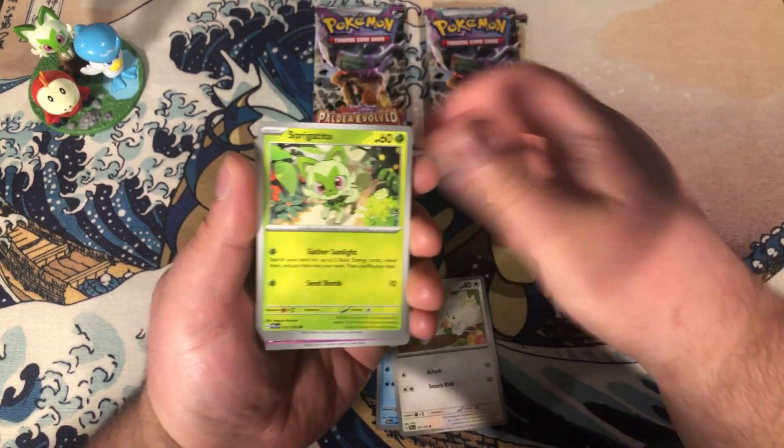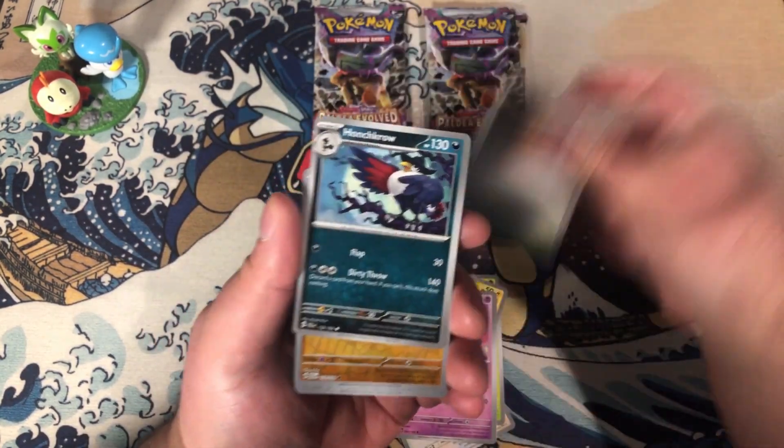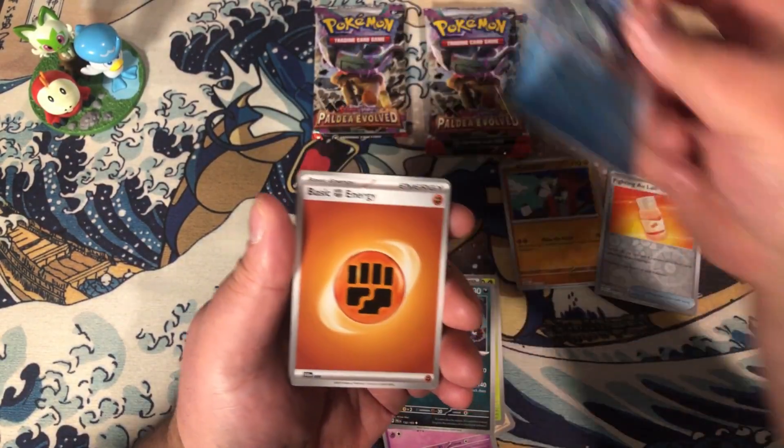Cheeto, Magnemite. I think we've exhausted this box. Basculegion — good pull.